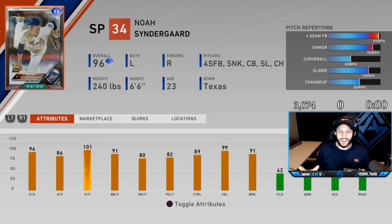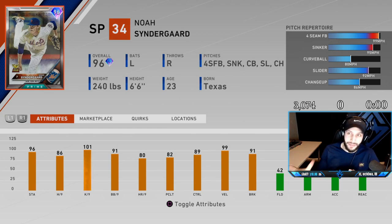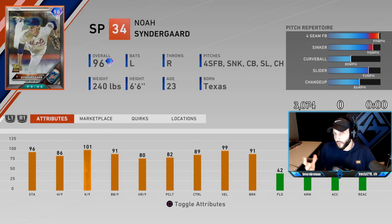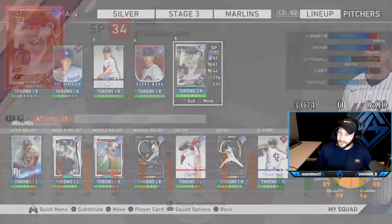Just looking at this card, his per nines aren't the best but his pitch repertoire is insanely good. He has a 99 mile an hour fastball, 95 mile an hour sinker with outlier, 80 mile an hour curveball, 92 slider, and 86 changeup — basically the perfect pitches. If outlier was on his four-seam instead of his sinker, it'd be the five perfect pitches I'd want. He has 96 stamina, 86 hits per nine — a little low — 101 K's per nine, 91 walks per nine with 89 control, so he should be extremely easy to control. 80 homers per nine, 99 velo, and 91 break. He looks pretty damn good.